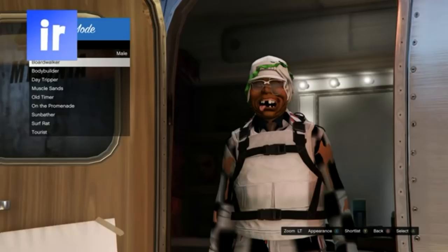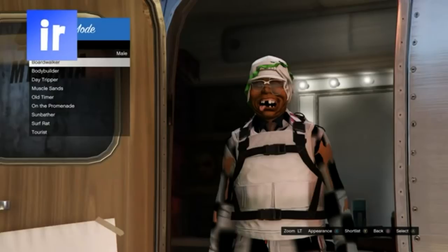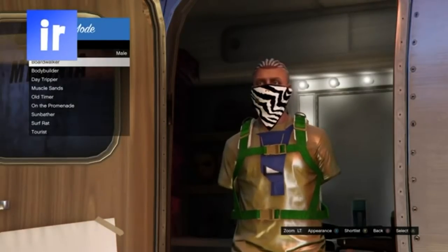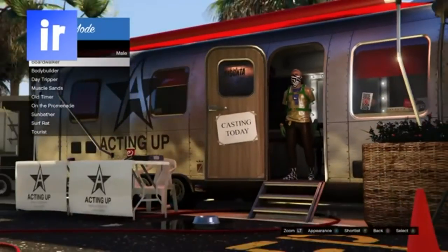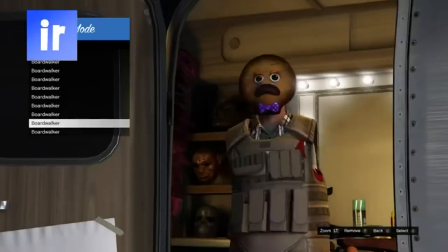Once you see the message asking you to replace an outfit, back out. Then find an IAA badge or stethoscope, then replace the outfit. When you go to your shortlisted outfits, all the outfits should have an IAA badge or stethoscope.